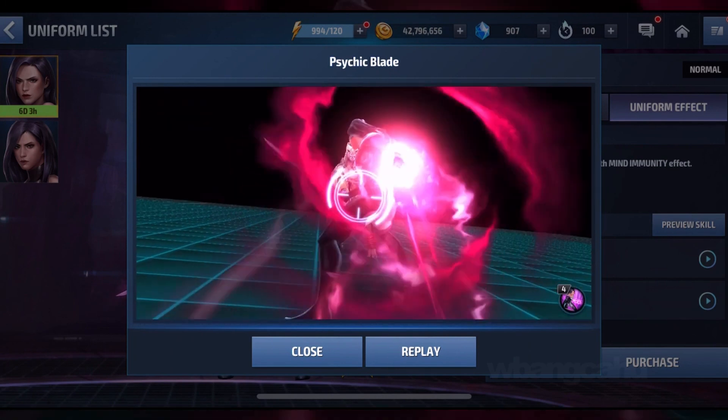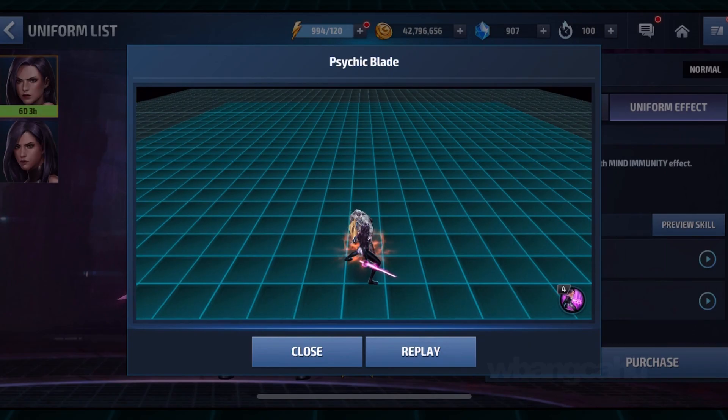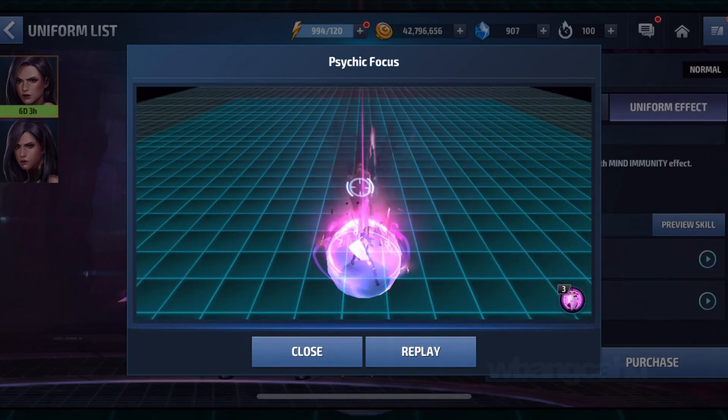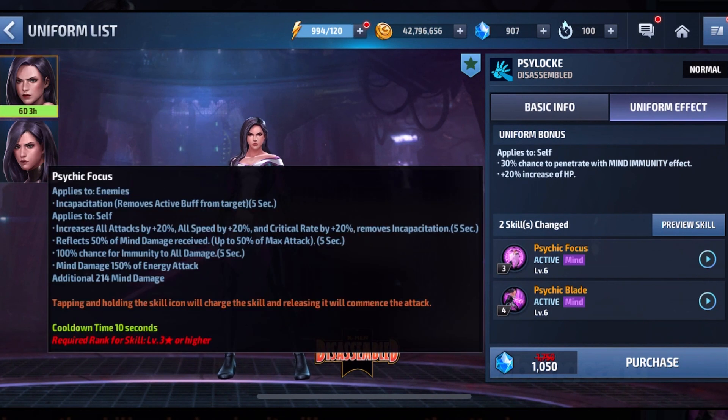Looking at it here, it's a really cool attack. It has this cool moon thing right there — like a whole animation. There's something new here, but nothing too drastic. In my opinion, it's just a new attack. It has the shield there, and that shield is the immune to all damage. That's a 10-second frequency cooldown time. You get 5 seconds of immune to all damage, and it can reflect mind damage only — nothing else — and increases attack and whatnot.